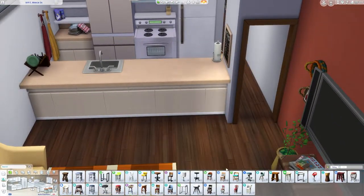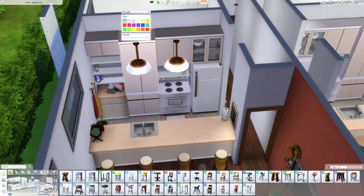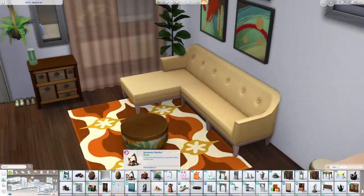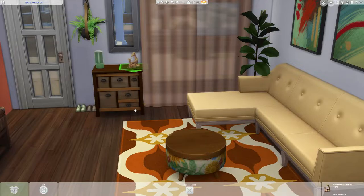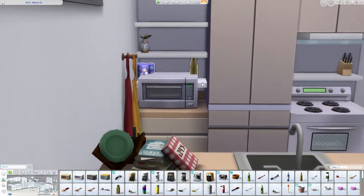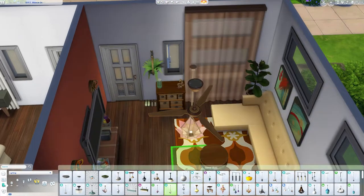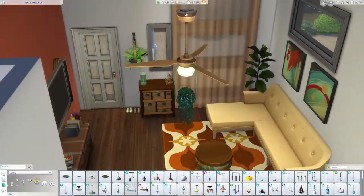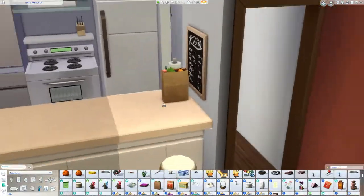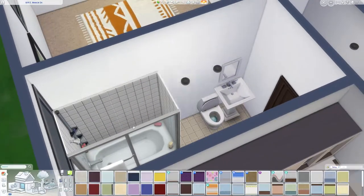I changed the light fixtures in the kitchen and then changed the stools to something a little more edgy — I think they're from Island Living. If you notice, I'm playing around with the Better Build Buy mod in tandem with the tool mod. I'm starting to get my feet wet with the tool mod because I've seen people make some crazy good things with it. I'm not the best — I didn't even show you how I got those baskets on the wall; it took a long time and I had to do it off camera. But I definitely want to try it out and get better.